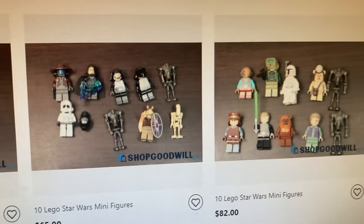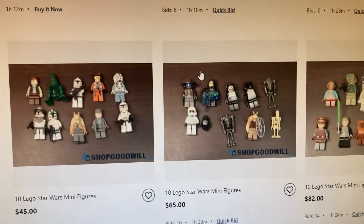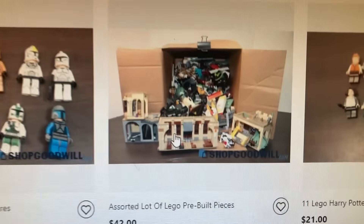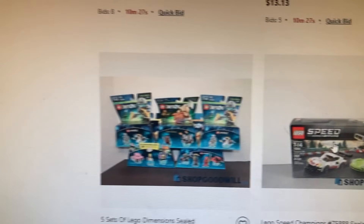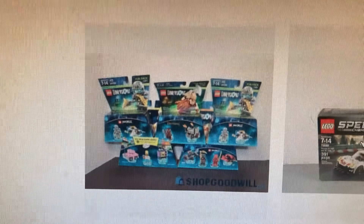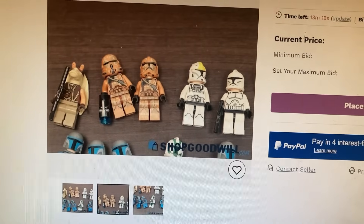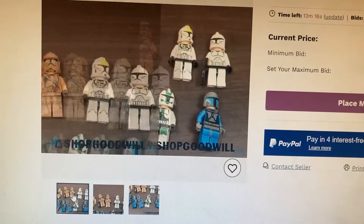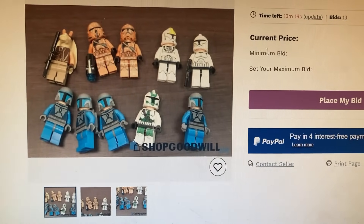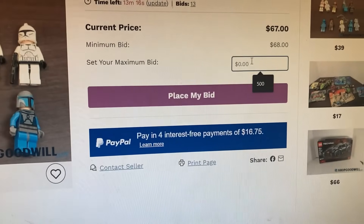Lots of clones, high-value figures, and the bidding has already gone up pretty high on them. There's a lot of these large Lego boxes filled with stuff. There's also some sealed Lego Dimensions stuff — no idea what Lego Dimensions is but apparently it exists. I think I'm gonna make a bid on this lot; it comes with a whole lot of clones and Mando.